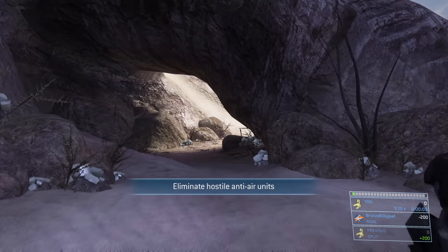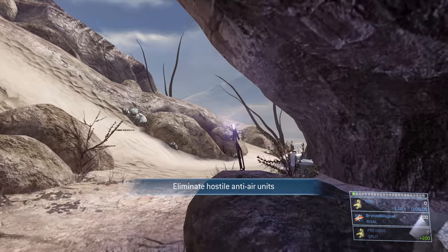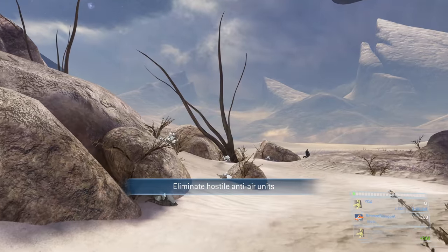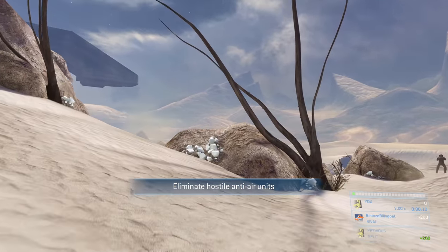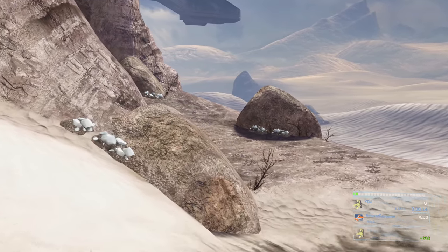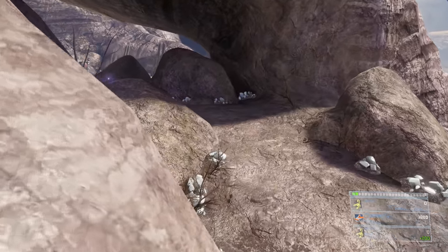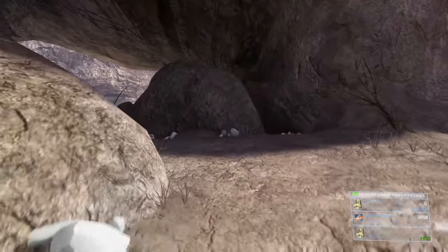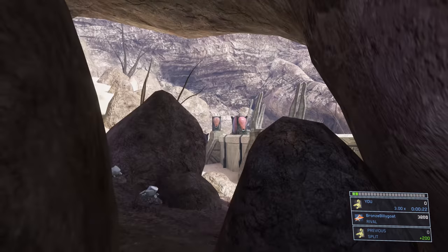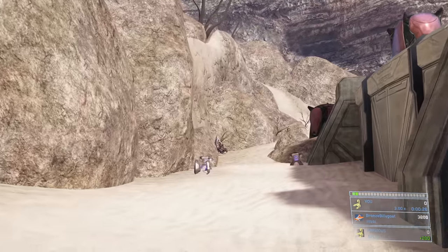We're going to get dropped off on this Pelican and start moving forward. I'm going to show you how to run past the first two encounters in this mission, but if you're really having trouble you could always take it nice and slowly. You should have plenty of plasma pistol ammo from some napping grunts we're going to kill, so you can methodically noob combo all the Brutes and Jackals. Follow this path and don't use your sniper rifle — we're going to save that ammo for later.